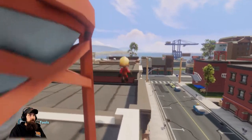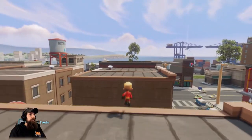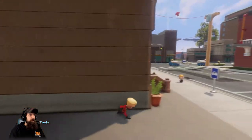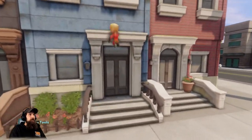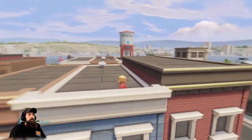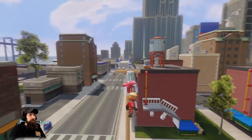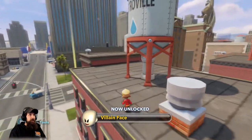Then we run over here — you can see the next one we're going to get. It's made extra hard when these robots are after you. Hop onto this light pole, slide across, and you now have the Villain Face.